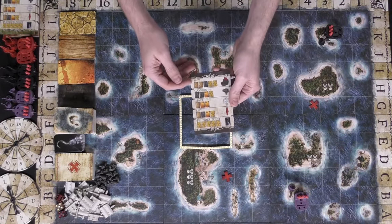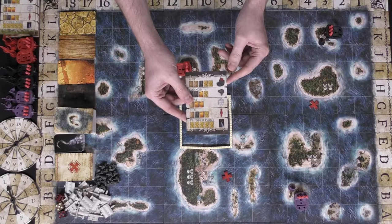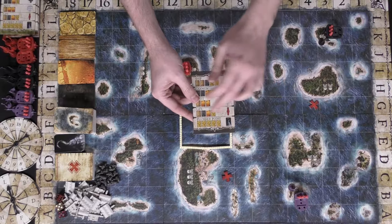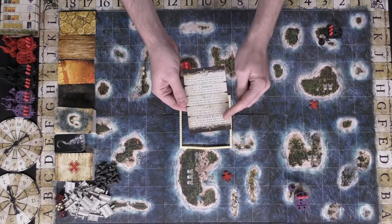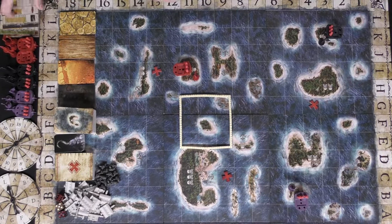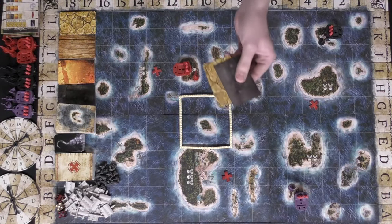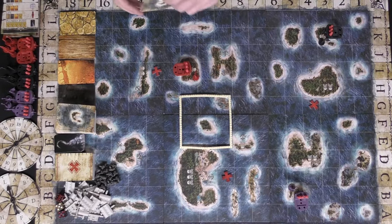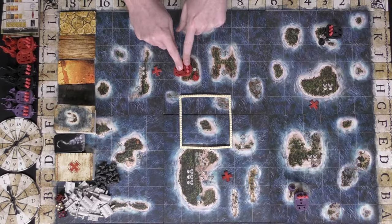Every player gets a player board illustrating what types of resources you need to gain specific things — whether to upgrade your ship, build a new ship, gain life, or earn a plunder point, plunder points being the main way to win. The back explains all of these items and their uses. Everybody gets a certain number of resource cards to begin the game — one for each location you own at the start.